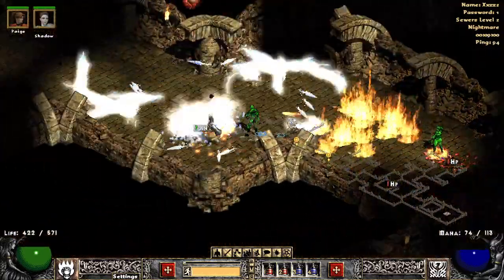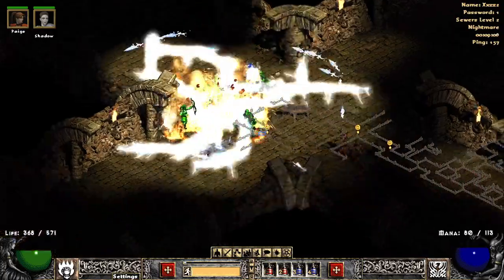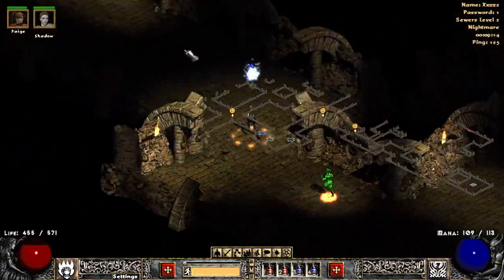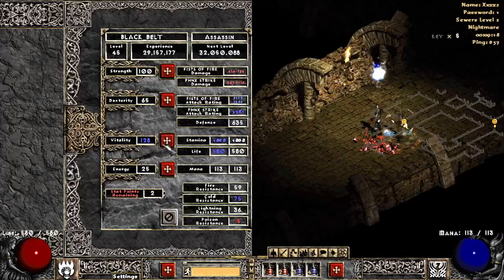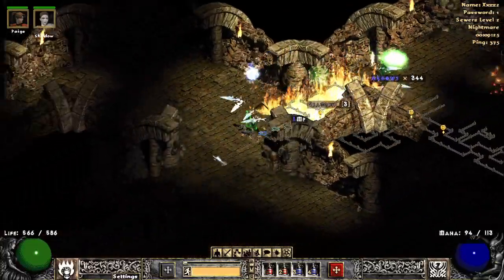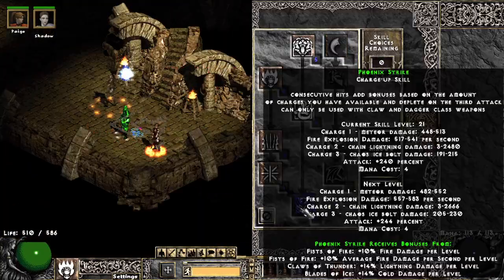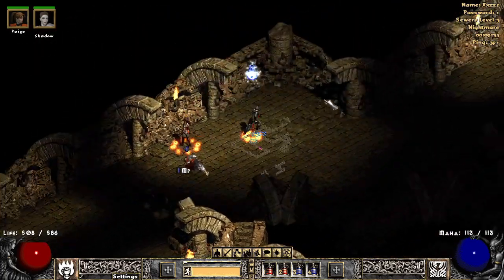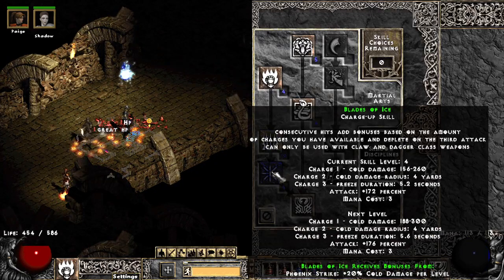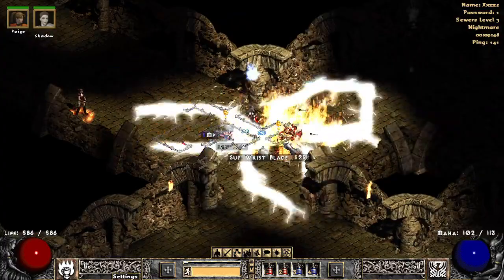I've tried the martial artist on the original game and it definitely didn't put out the DPS like this is doing. I'm trying to get some more life — my life's kind of low because I was putting so much into dex and strength to get gear on. Once I get that maxed out I'm gonna max out all the thunder and then do Blade of Ice. I'm probably not gonna do fire — we'll see.